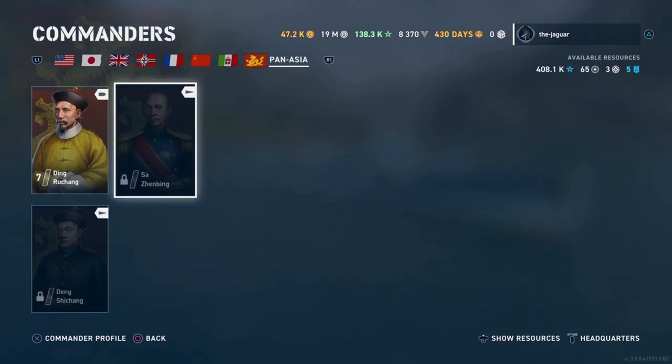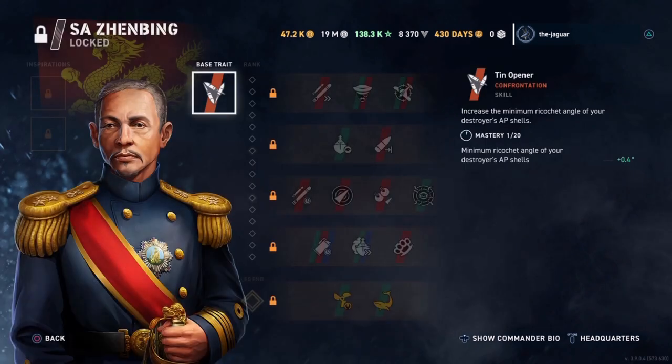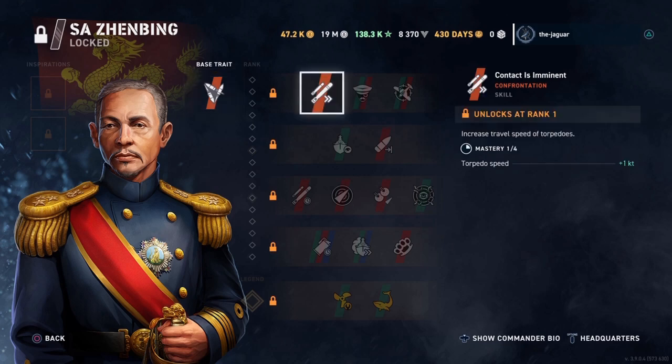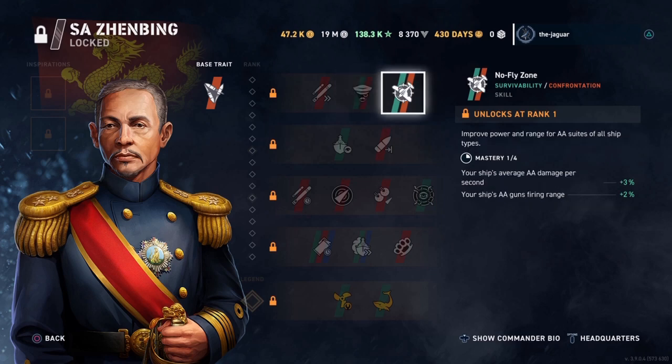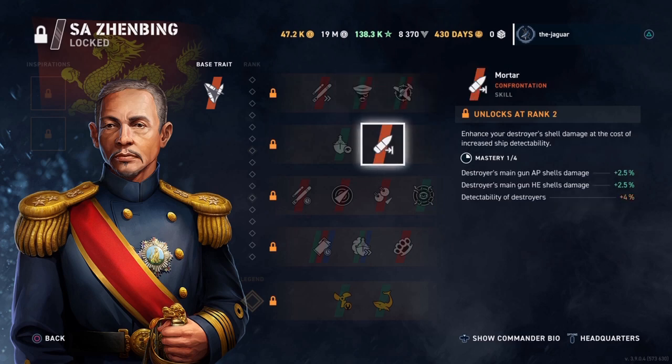The last commander is Xinbing. His base trait is Tin Can Opener, which increases the minimum ricochet angle of your destroyer's AP shells — clearly a gunboat commander setup. Contact is Eminent increases the travel speed of your torpedoes. Observant Range reduces the main battery reload time of your destroyer while improving torpedo detection, at the cost of a lower rudder shift speed — more suited for a gunboat commander. No Fly Zone is pretty standard. Mortar enhances your destroyer's shells at the cost of increased ship detectability, which is definitely a gunboat commander skill.